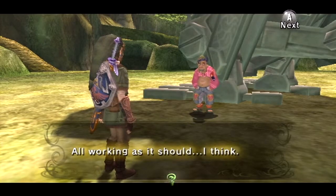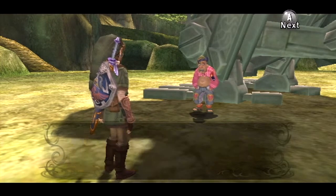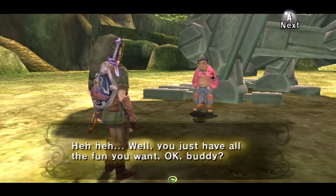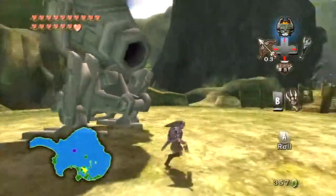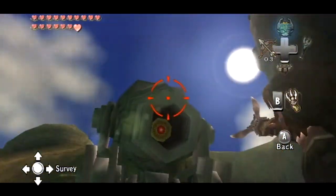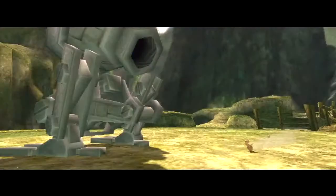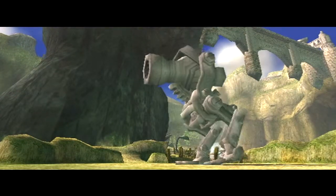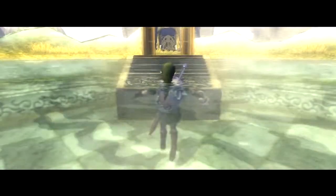Here we go, buddy. All working as it should, I think. It may look like junk, but this thing's got some powerful innards. Draining my wallet to fix this. But how are we supposed to use this to get to the heavens? Just equip the clawshot and latch onto this target. So let's do just that, and of course Uku comes in just in time. That was quite the blood-curdling scream, Link. But yep - we have made it to the heavens, and Uku is here.